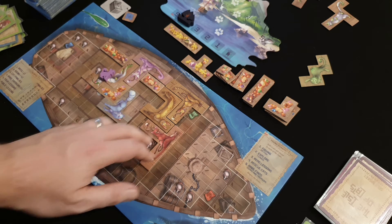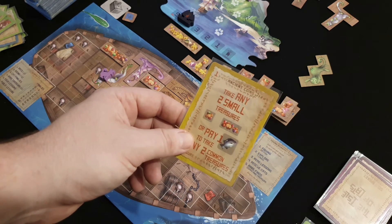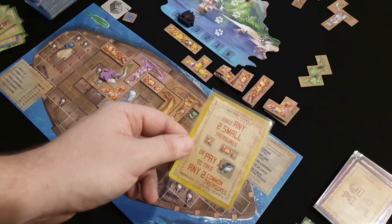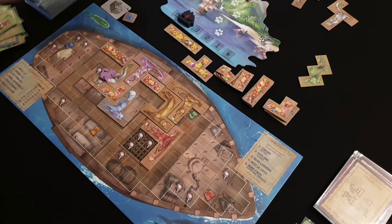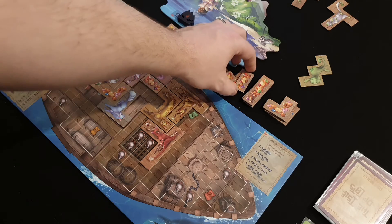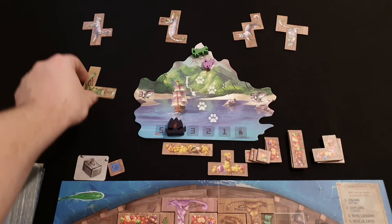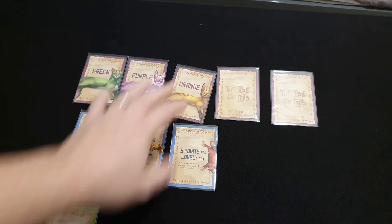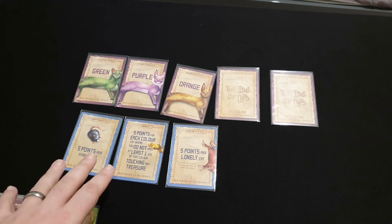Now we move on to our rare finds phase. I'm going to use this card to pay one fish and take two small common treasures. I'm choosing this single-square one by here to block a rat, and this double-square one by here to block two rats in this space. As normal we reset everything, move the boat along, and turn over the round three solo colour card. I think this is a good point to step back and tell you what I think of the game.